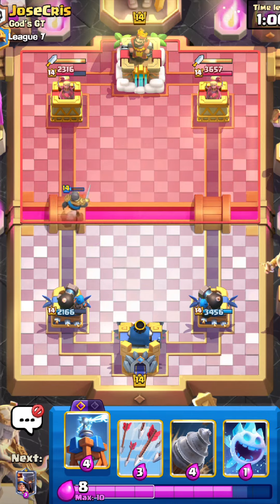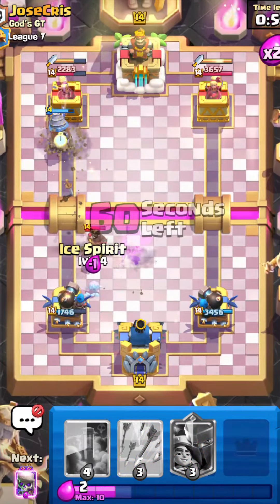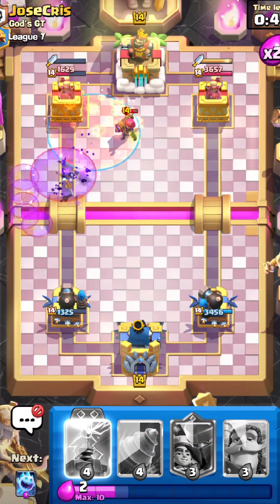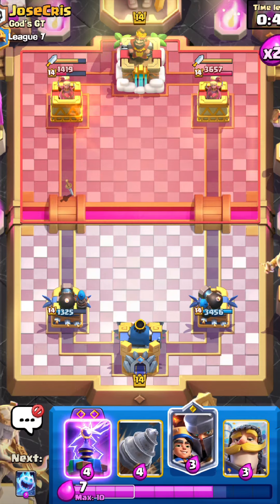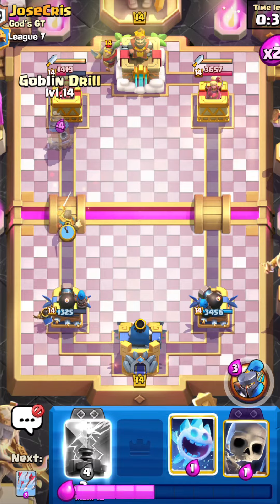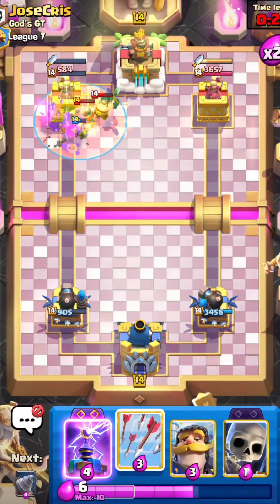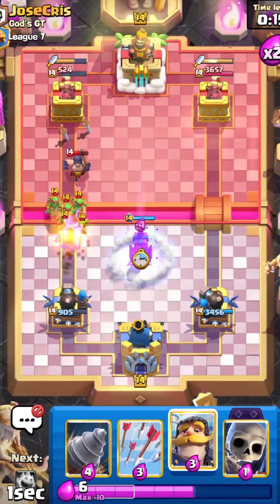I know he has Evo Firecracker up in cycle, and I really want to show you the new Evo Tesla fix. He goes with Lightning — I use Arrows, then Poison to kill the Evo Firecracker. Now I know he has Lightning so he can't shock me like that again. I put Little Prince in the back to bait out his Lightning. He plays really bad Lightning because my Drill just got an insane amount of damage from it — Drill is still good, mark my words.